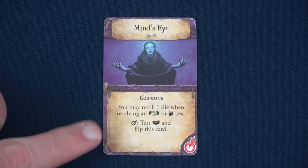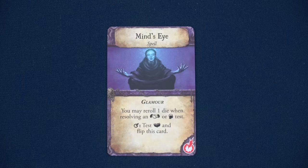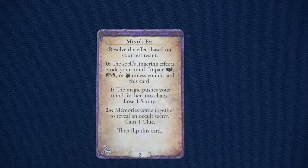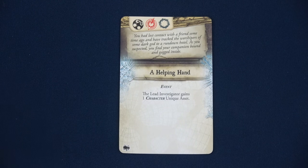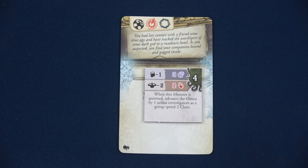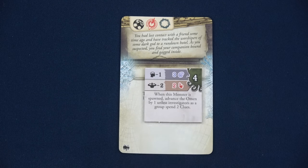For Agnes's Mind's Eye reckoning, we test lore — rolling four dice, we got three successes. With three successes, memories come together to reveal an occult secret — gain a clue, then flip this card back. Finally, we spawn a gate. Every gate spawned means we immediately draw a monster. We drew a Star Vampire. When spawned, advance the omen by one unless investigators as a group spend two clues. I'll soak the omen advance rather than spend the clues. We also need to spawn another gate in Istanbul — also green. A positive mythos card: the lead investigator gains a character unique asset — we found Anna Tilton. When you gain her, improve your lore, and investigators on your space roll one additional die during research encounters.